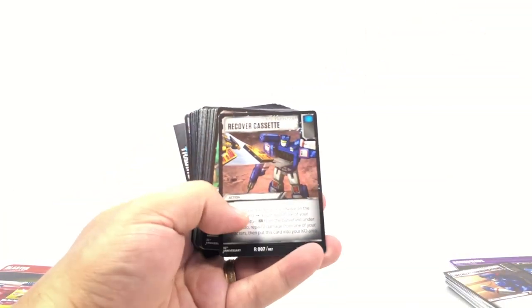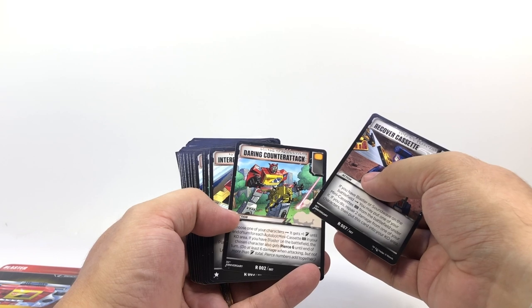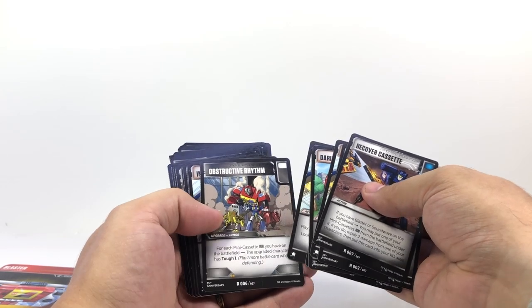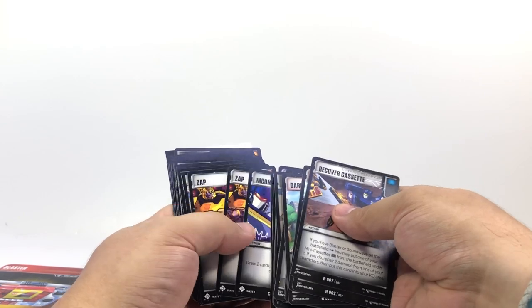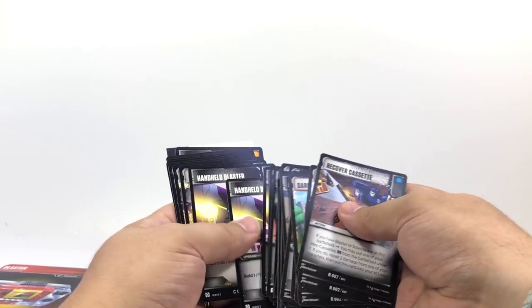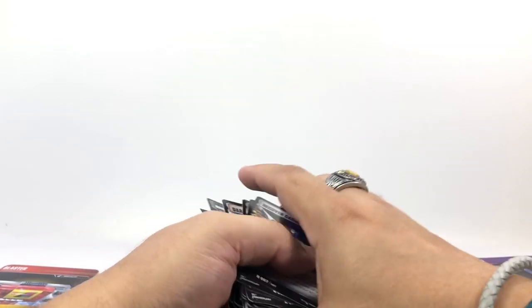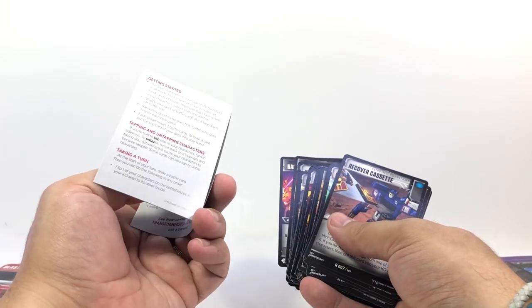Looking at the card art - pretty sure the standard art cards are the same ones that will be in the retail release. It's the character card art that will change. Blaster's deck has Recover Cassettes here too, and instead of Inner Groove he's got Daring Counterattack, Counter Attack, Interpret the Airwaves, and Obstructive Rhythm. He's got some bonuses for having mini-cassettes on the ground. You also get a little rulebook, which is great - small enough to keep with your deck.